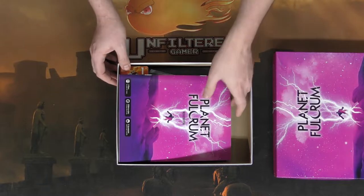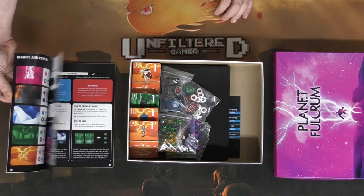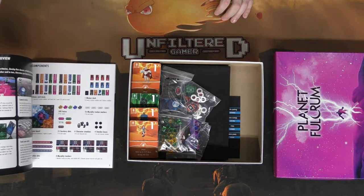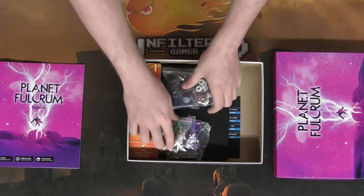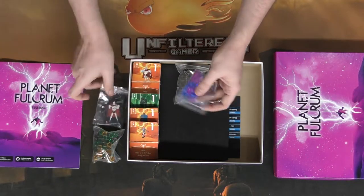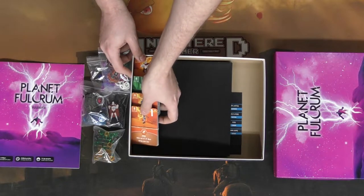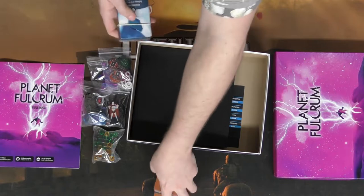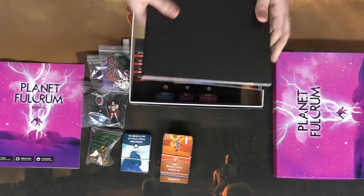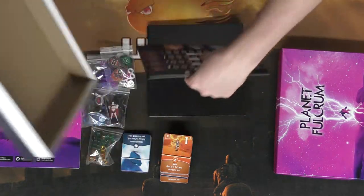Here we go — this is the box of the game. It's going to have the rulebook, full color with all the fixings. It explains everything, and then you're also going to be getting a bunch of tokens and some characters. We'll go ahead and open all of this up and show you. These are all the different decks of cards for the different players, as well as a main deck of cards and the board. And it looks like player boards here as well.